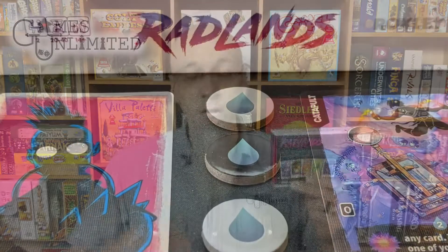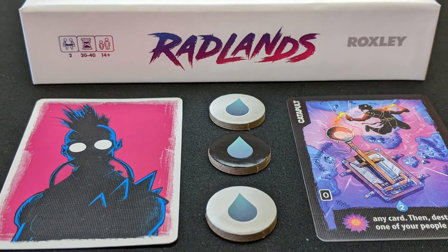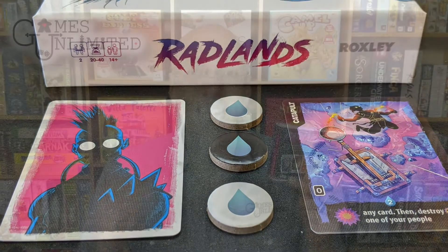So what are you going to be doing in Radlands? First off, you're going to pick three bases. This is where so much of the strategy of the game comes out. You're going to be dealt a hand of six bases — I think there are over 30 in the box — and you're going to choose three to put down. These are the bases that you are protecting over the course of the game, but each of them is going to give you a somewhat unique special ability.